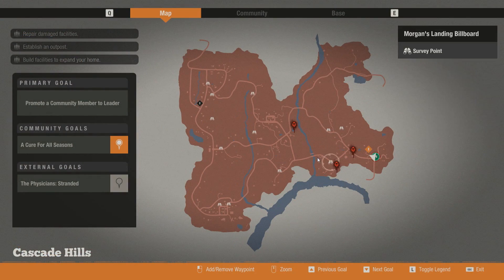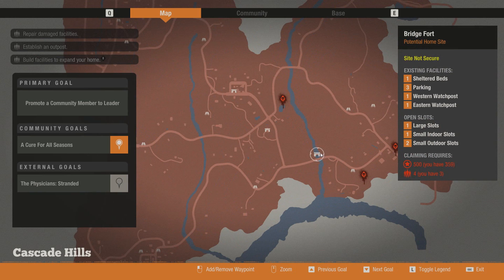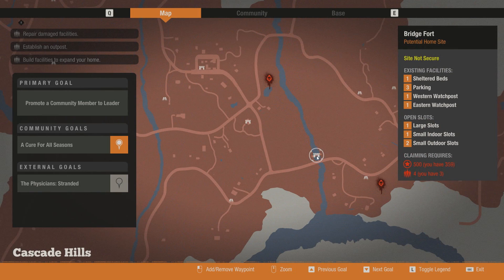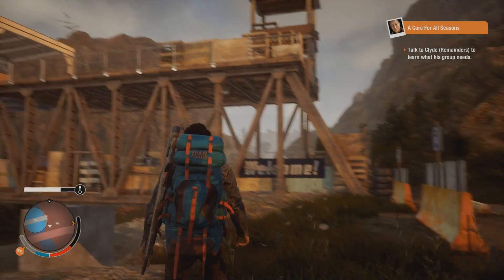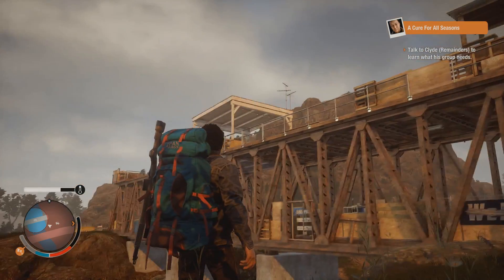Keep in mind though, it's a pretty small base. It comes with a sheltered bed, three parking spots, one western watch post, one eastern watch post, one large slot, one small indoor slot, and two small outdoor slots. Not too bad for the price of 500 influence and only four people in your group — it's hands down one of the coolest and best small bases in the game.